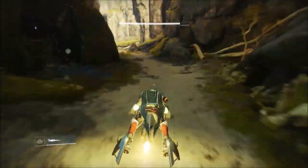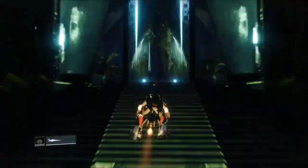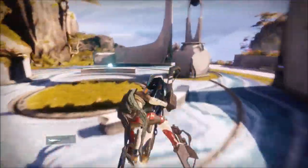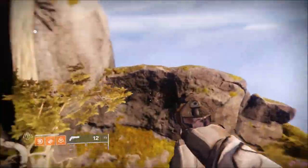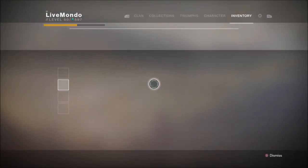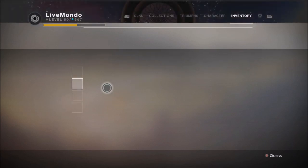The actual Ascendant challenge I'm showing you here is in the Gardens of Haseela. Very, very simple challenge. We're running on Hunter, we're running on Blade Barrage, I've got Storm Peas on for the additional jump and sprint speed, and I've got Midnight Cone for that additional mobility as well.